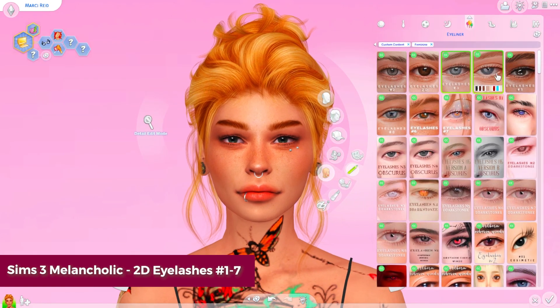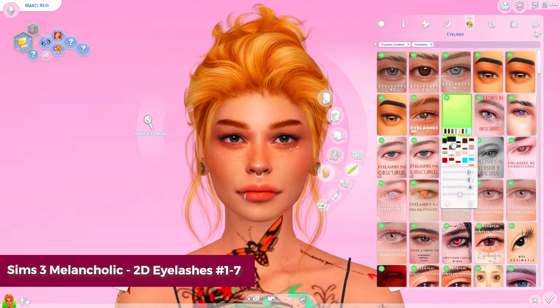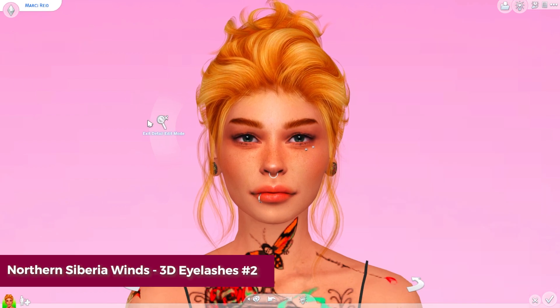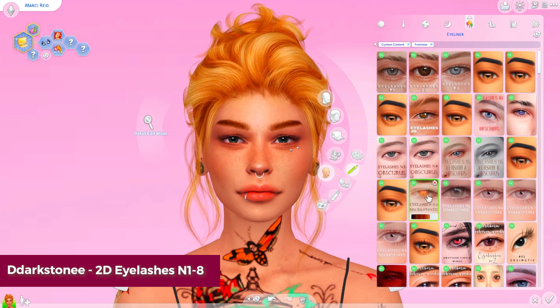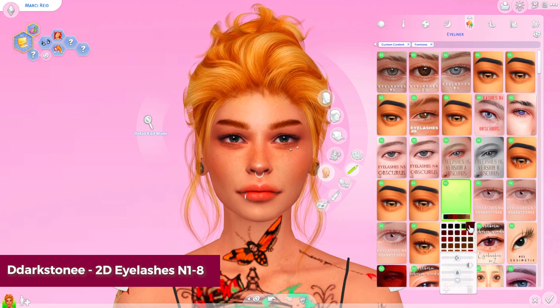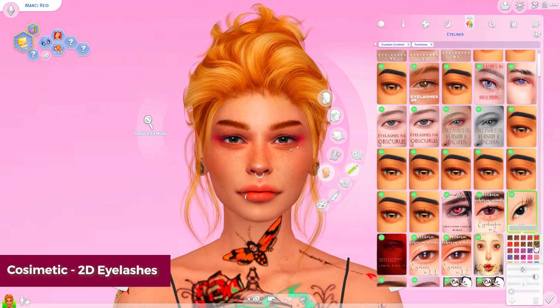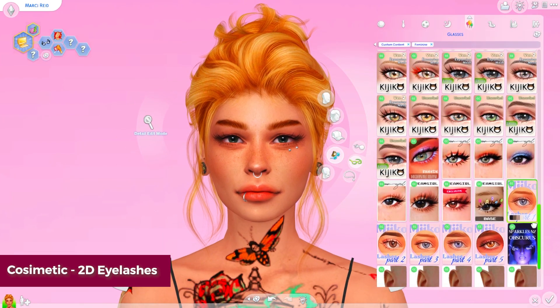But speaking of clunky and EA, we're going to move into 2D eyelashes. These, however, are not clunky — these are beautiful. These are by Sims 3 Melancholic. The reason I wanted to include some 2D lashes is because they can be nice if you're running into any kind of conflicts with your 3D lashes. Sometimes 3D lashes can conflict with different rings, nails, or even skin details. So I really like to have these 2D lashes, which are found usually in the eyeliner category, just in case your 3D eyelashes aren't working. This is a really good backup to have. And you can even add it with one of your favorite 3D lashes — like this set by Cosmetic — which just kind of adds a little bit more flair to it and makes it really pop.